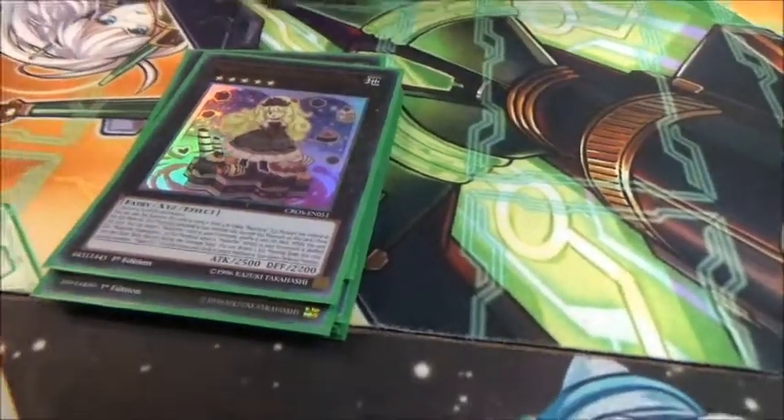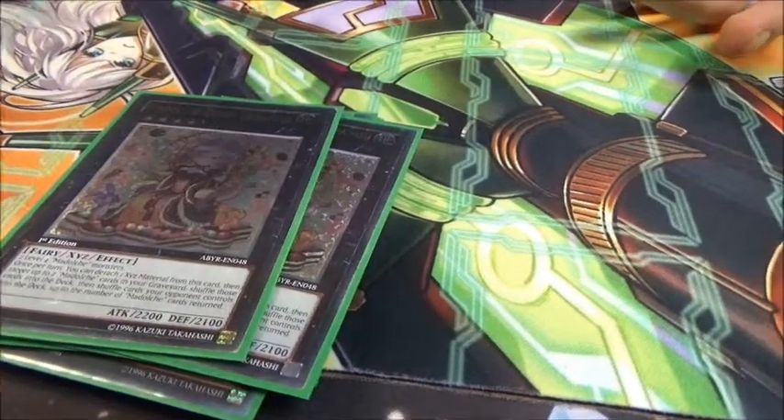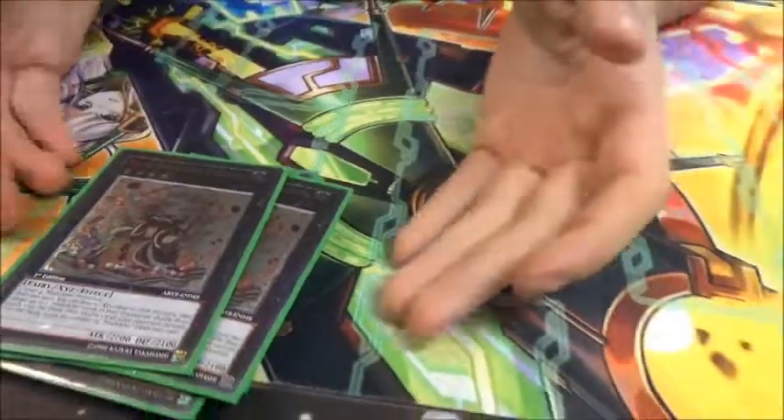And then the crème de la crème — double Madolche Charamisu. It's a lovely Ultimate Rare. Charamisu is the best card in the deck. It's an easy, non-targeting spin back to deck. You get to keep all your Madolche cards on board and get Charamisu back. Best card.